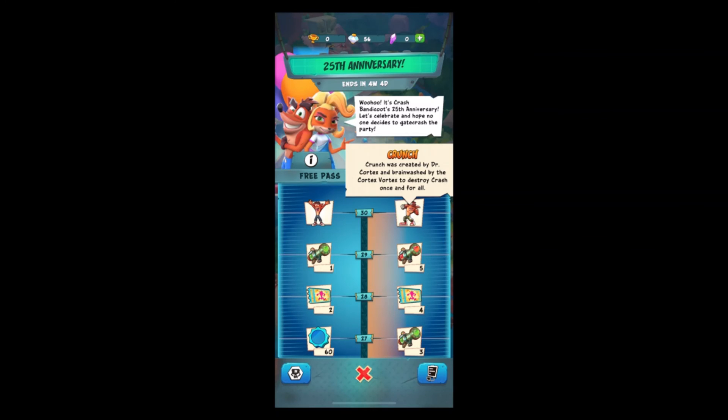Tier 30 premium is the Crunch skin. Crunch was created by Dr. Cortex and brainwashed by the Cortex Vortex to destroy Crash once and for all — a little Crash Bandicoot lore right there. You need 25,000 XP to get to tier 30.